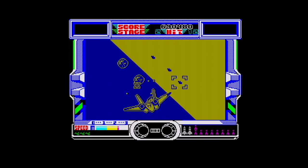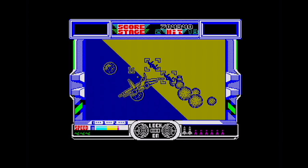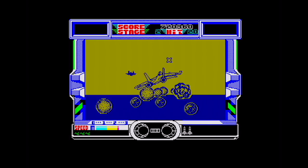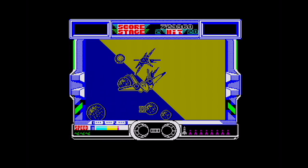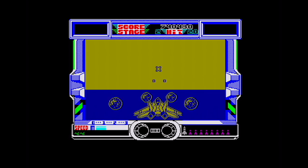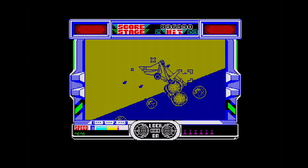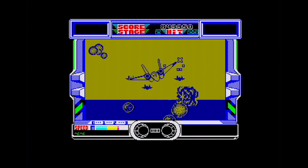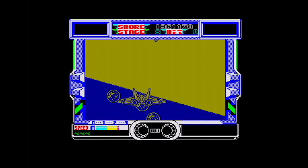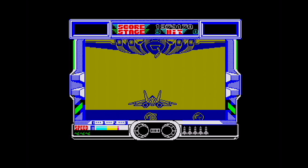It suffers, like the arcade and the CPC version, from being a little bit repetitive. Those little blocks around the enemies are lock-ons for the missiles — when they lock on you press fire and the missiles home in. You have to use the speed strategically. You generally run at a standard speed and can slow down if needed, done on the spacebar. It can be annoying because sometimes you press the spacebar at the wrong point in the sequence and you'll slow down rather than speed up.